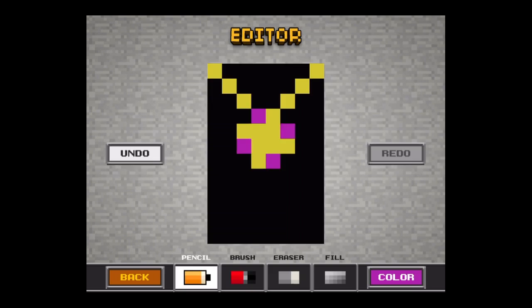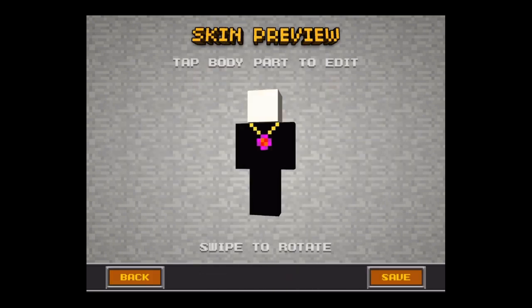Basically it's very simple. You select a blank canvas, you select the different arms and legs, and it's all symmetrical so whatever you do to one it does to the other.